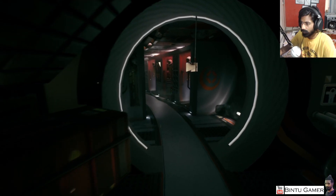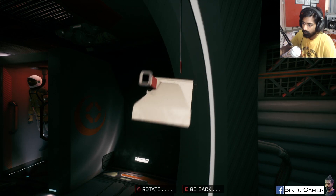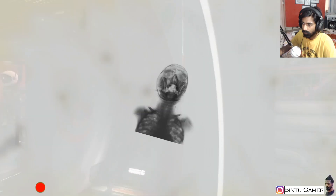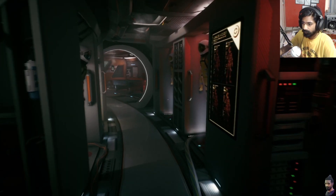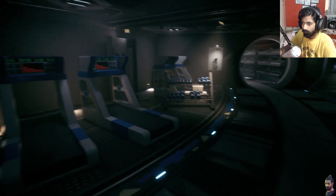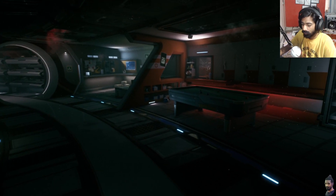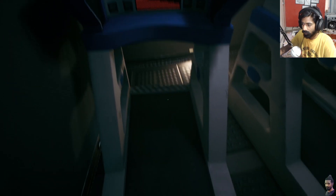We are definitely in space. What is that hanging there? I can interact - okay, it's a camera, the classic. Can I take a picture of myself? It showed something like an alien thing on the screen. Hi. Do we have any objective? What are we looking for? We don't have a map.